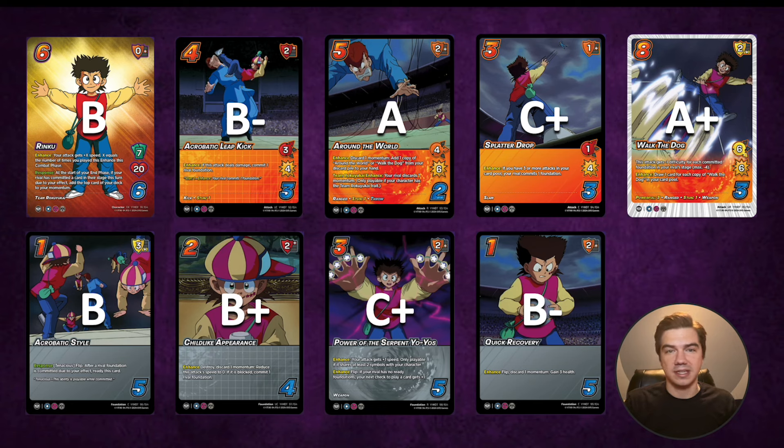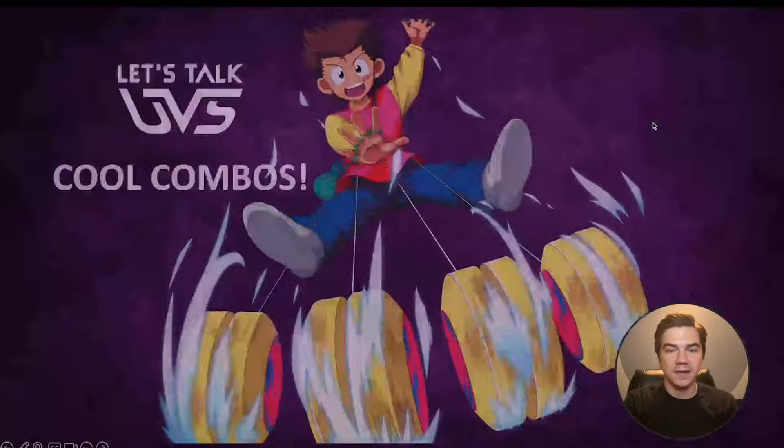All in all, this kit is incredible. Typically you look at a kit and there are three or four stinkers — I don't think we have a single stinker here. All these cards are pretty solid depending on the situation. And I think we get by far the coolest rare and ultra rare combo I have ever seen. I can't begin to describe how excited I am to play with them. This eight difficulty attack that can become a four difficulty attack with powerful three, six low six — I'm so excited to play with this rare and ultra rare combo. They're going to be good on a lot of other characters beyond just Rinku, but of course Rinku can make the most of them. This is going to fuel his momentum game plan and be his dunk attack. With all that said, let's jump into some cool combos.